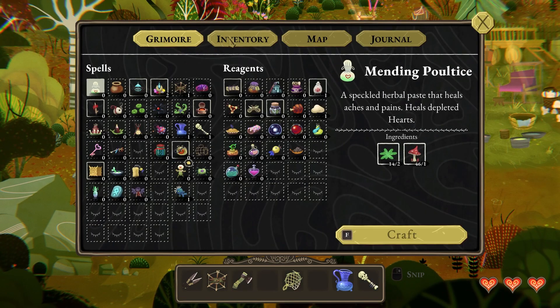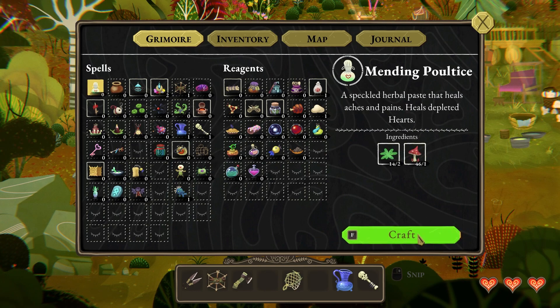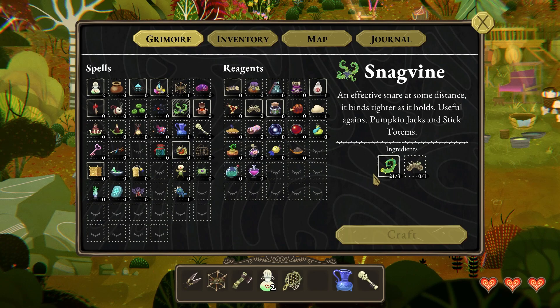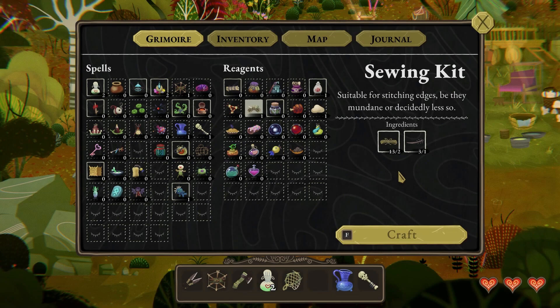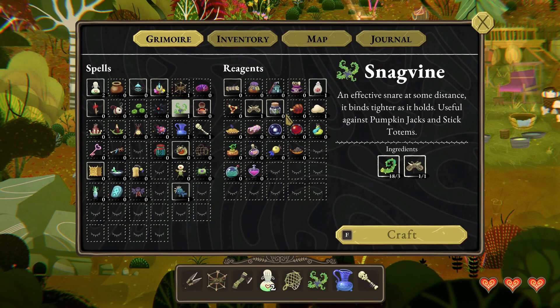Oh my goodness me. So what do we need to make a restorative idle? Many things that I already have, and some things that I don't. Mending poultice - I should be able to make two of those quite easily. And then it was a necromantic charm. Oh no! We've got to do the pump jacks again, which means we need a snagvine snare, which means we need a sewing kit. That's okay, because I actually preemptively got some of those needle noses, which is wonderful. Oh, did I make two sewing kits? Oops.